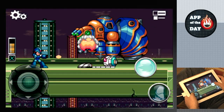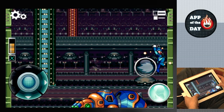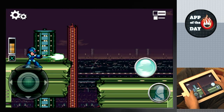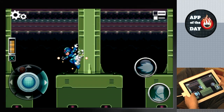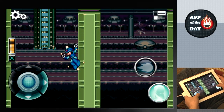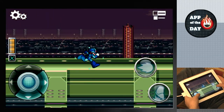In Mega Man X1 you have to unlock abilities. Did you know there's a Hadouken in this game? Really? Yeah, you go to the ice stage very high up. You actually do a literal Hadouken. It fires really slowly, but one Hadouken will kill the last boss in one hit. And in Mega Man X2 there was a Shoryuken. What's the difference? Hadouken is the fireball, Shoryuken is the uppercut.